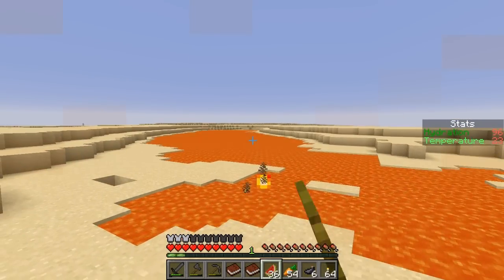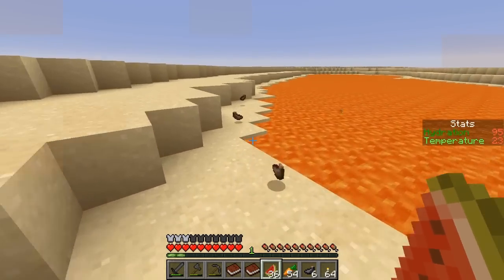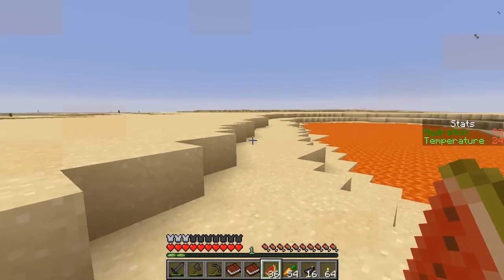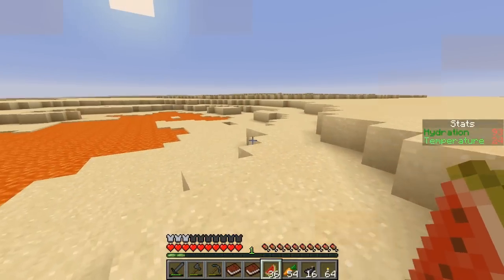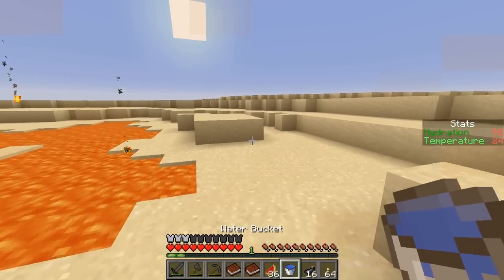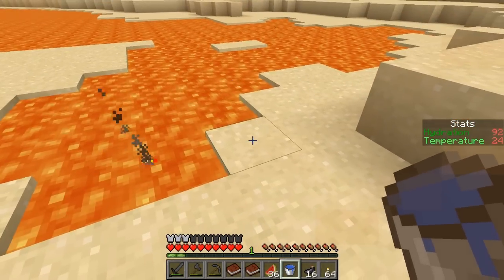Alright, so I made it over here. See those crazy looking little flashes of fire? So apparently the flashes of fire are squids showing up in the lava for some strange reason. I've been running around here and managed to collect a whole bunch of ink sacks. The sun is about to go down, so before the sun goes down, we're going to go ahead and test this out. Here goes nothing — three, two, one.